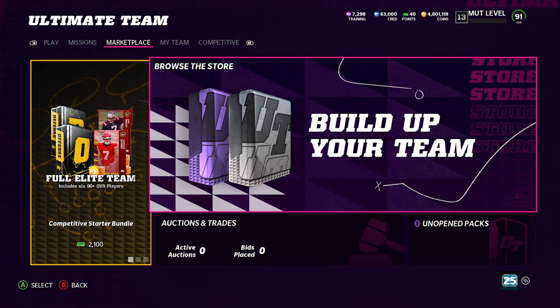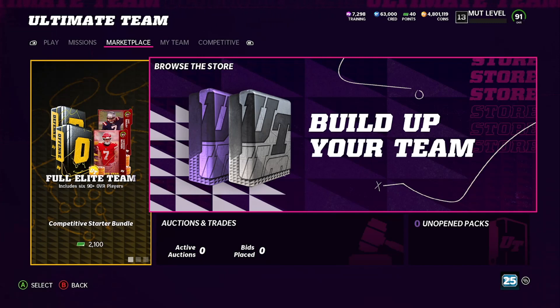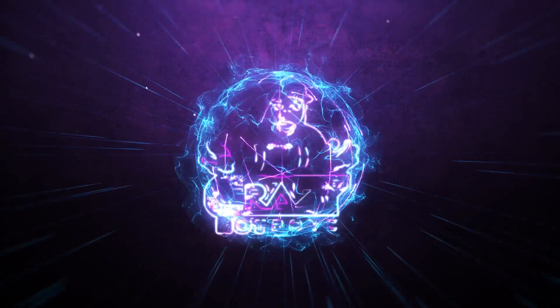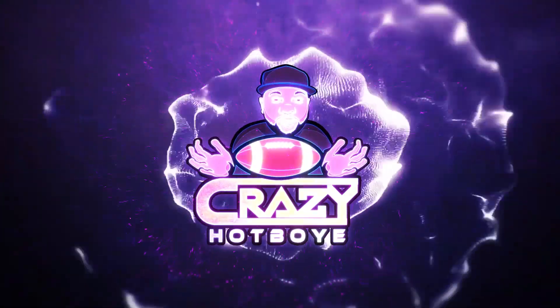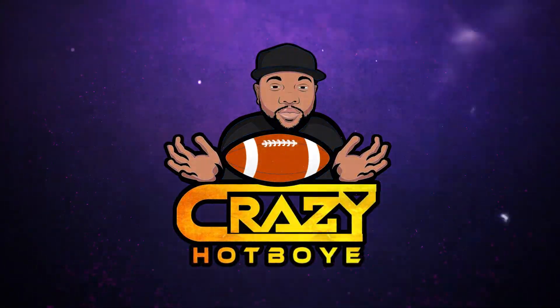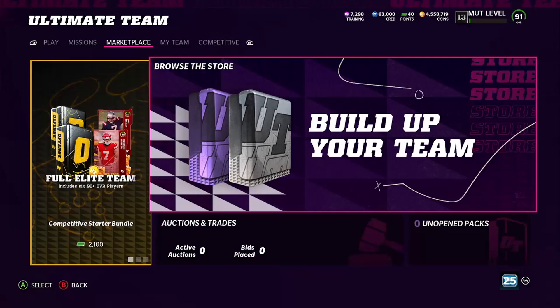And is the number that you're thinking of 5? Hey, what's up? Crazy hot boy E here — the E is for Edwin — coming to you with another video.